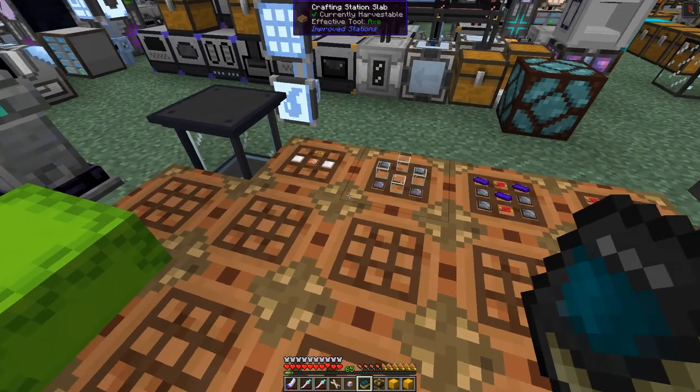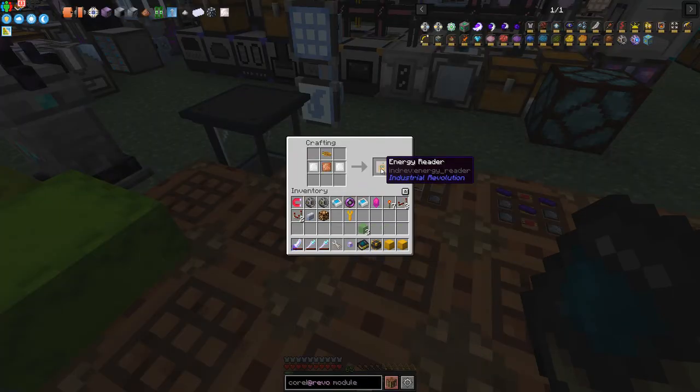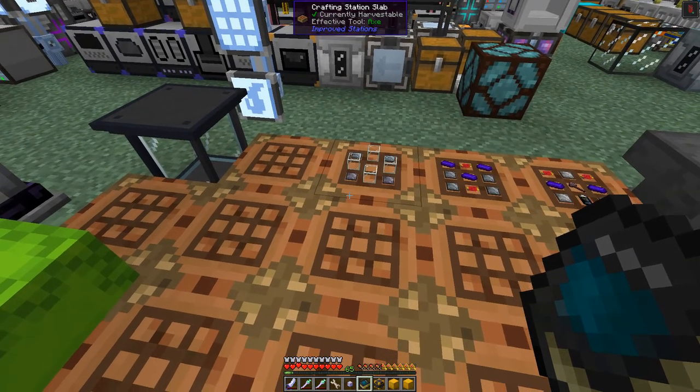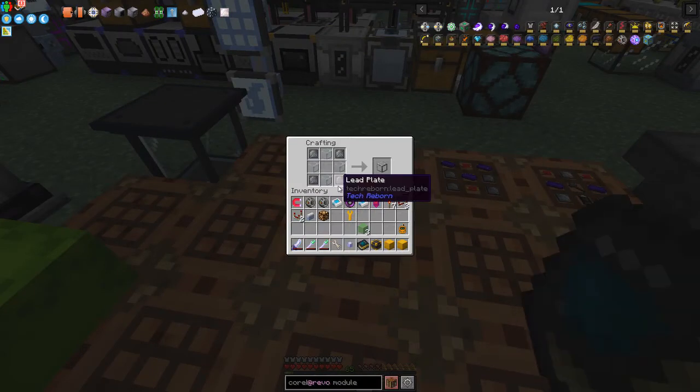I've got some bits and pieces here. This one here is just an energy reader - very straightforward, just a tin plate, copper plate, tin plate and a Mark I circuit. The capsules are made out of lead plates, glass and tungsten plates - two tungsten plates at the top, two lead plates and four glass. That makes a capsule.